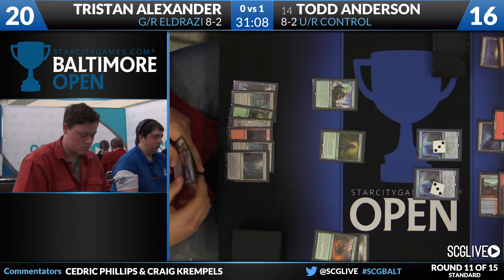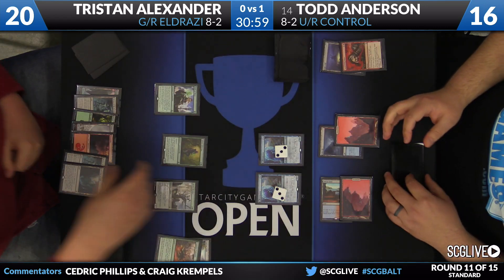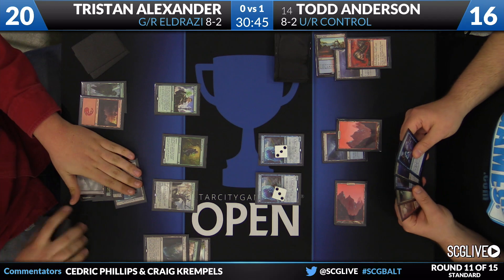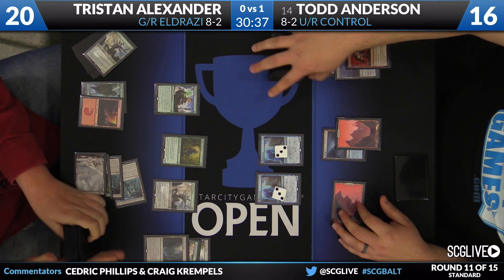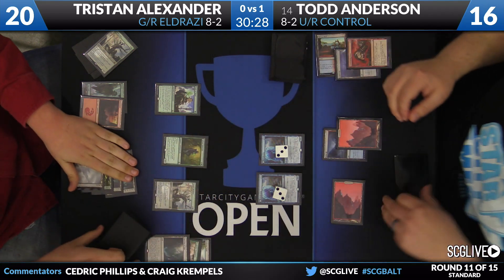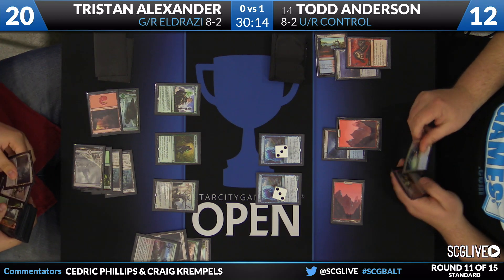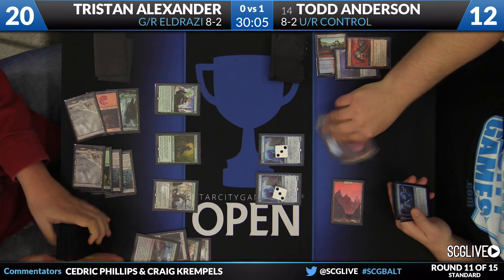Two Sanctum of Ugin — land number seven — so those shrines are active too; Tristan has access to nine mana. A Worldbreaker with its cast trigger taking care of the Shivan Reef — he smartly goes after the colorless source, potentially fearing Eldrazi Obligator from the opponent's deck since you need colorless to activate the Obligator's ability. The Sanctum of Ugin triggers and Tristan Alexander will attempt to chain some Worldbreakers. Sylvan Advocate attacks for four, dropping Anderson to 12, followed by a Ruin in Their Wake searching for another Waste.